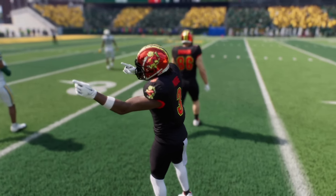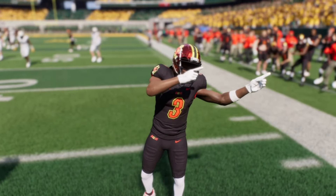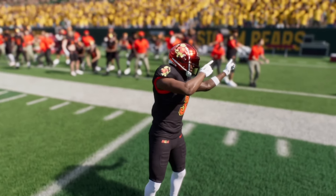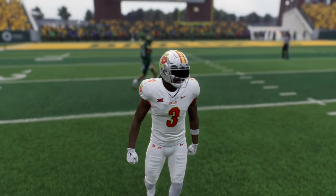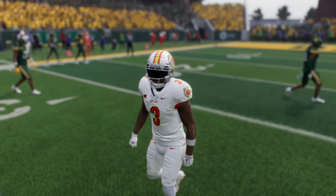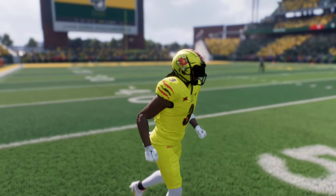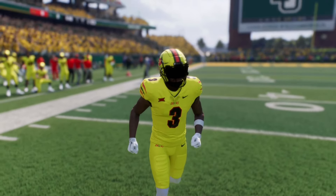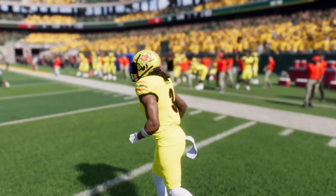First, we got the home uniform — all black. And to add a little pop, we got the all red chrome helmets. Next up, the away uniform, just all white. Something nice and simple. And it wouldn't be me if I ain't had a loud uniform, so we got the all yellow ones. These are low-key my personal favorite, so y'all might see them a lot.